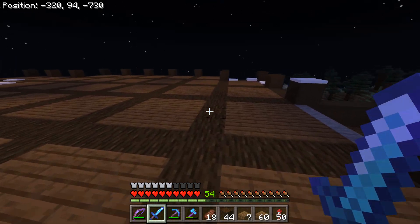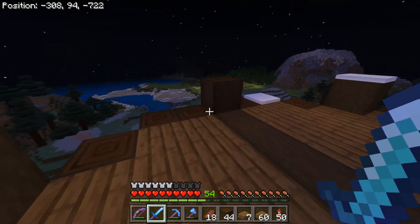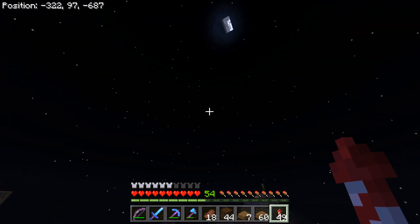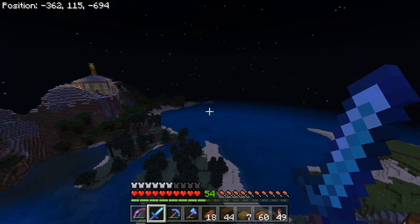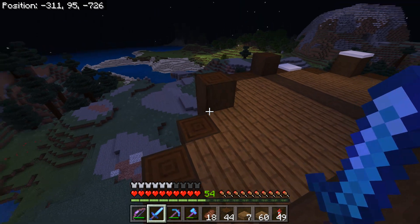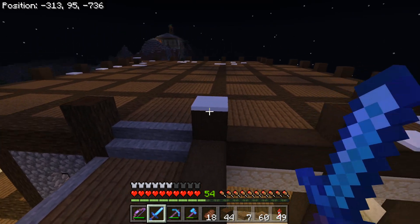That should be everything we need for this floor right here. The plan I want to go with is — it's two stories right now, let me fly off the side to see — yeah, we have two stories right now. I think I'm going to go with three before we put the roof on. And I plan on making a really big basement. I want it to be similar to my original house, where I have a ton of storage and all my big stuff down there.